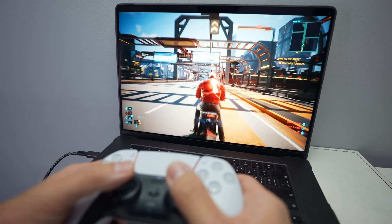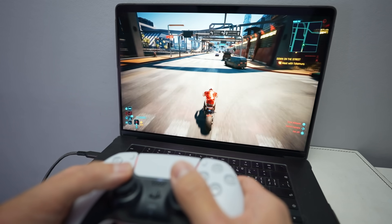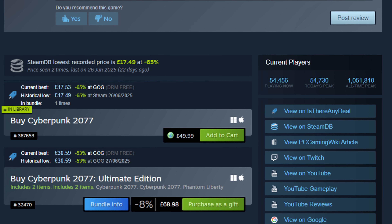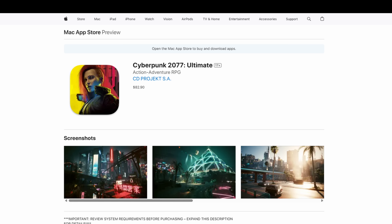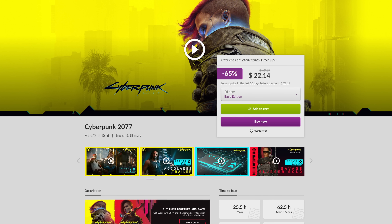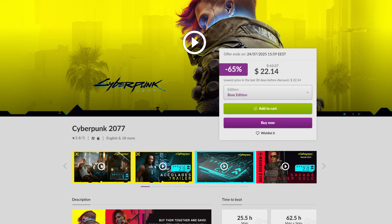There's basically no reason to play the Windows version through Crossover anymore. If you already own the Windows version on Steam, Epic, or GOG, you've automatically got the Mac port included. You probably shouldn't buy it from the Mac App Store — for some reason it's 159 gigabytes because it includes all voiceover languages, whereas the Steam version is only 92 gigabytes, and the Mac App Store price is quite high. The cheapest place is actually the GOG website — it's 65% off until July 24th, 2025.